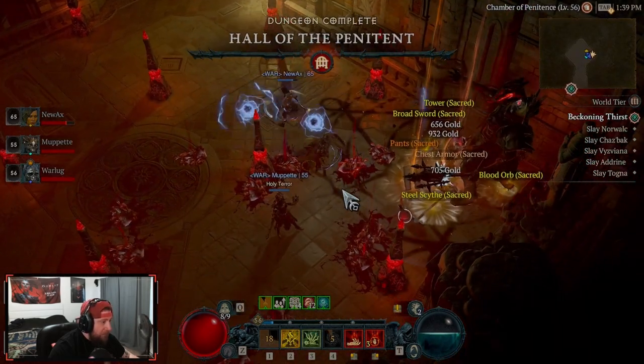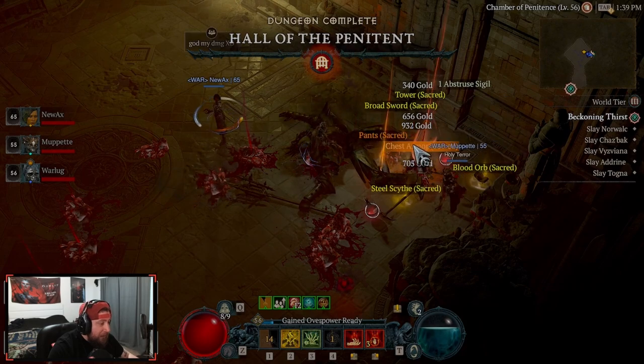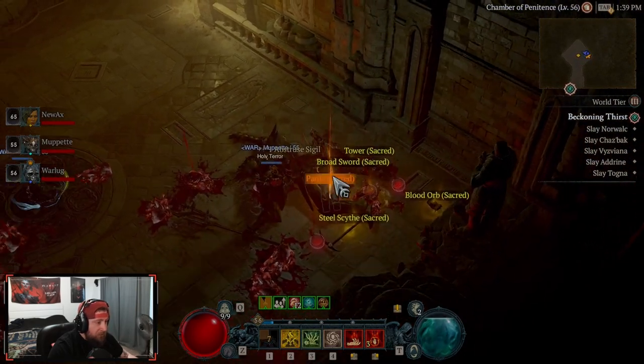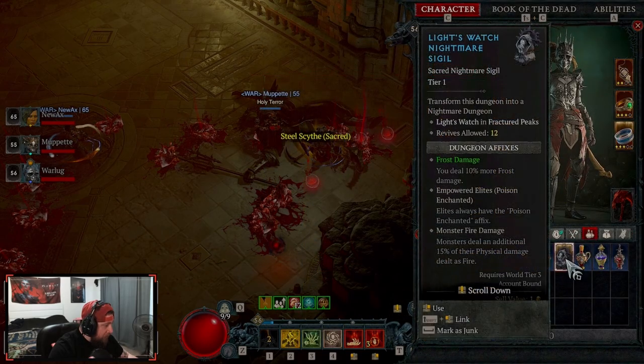We got a sacred chest armor, and we got another unique! So we got a unique — some items and a sigil. We got a unique chest piece and then some regular items.